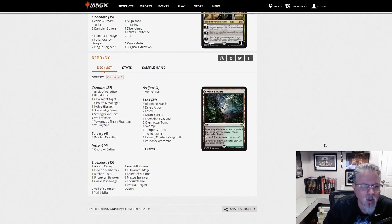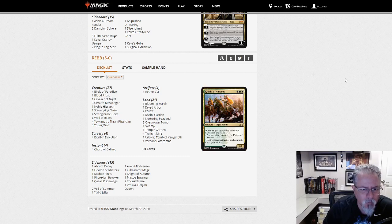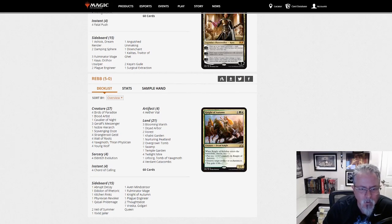Reb with our last deck today — this is the Yawgmoth combo deck, the Black Green Yawgmoth deck. It's still hanging around, even without Once Upon a Time, so good to see it having a little bit of staying power here.